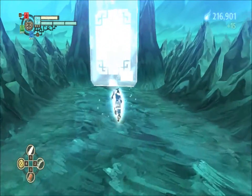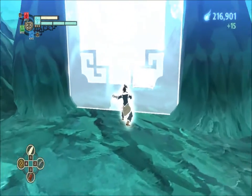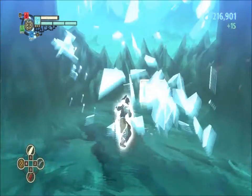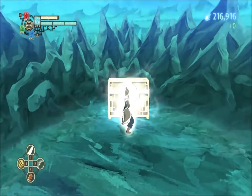Past that, use airbending to break the second wall. Then use an airbending combo to open the chest.